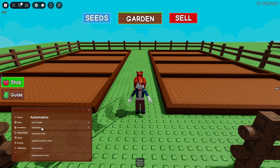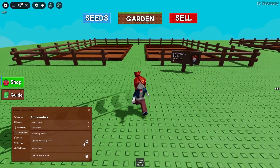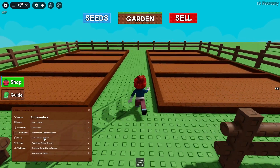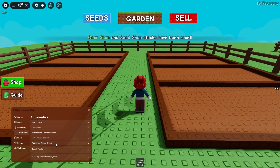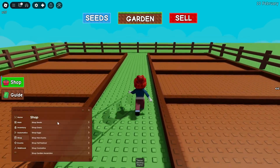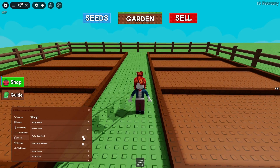There's also a calculator to update your inventory total — it's at zero right now so it won't really work. We've got the reclaimer plants system where you can reclaim your plants. In the shop section, you can do auto buy shop seeds and auto buy all shop seeds, which is pretty useful, though I have no money so it won't work for me.